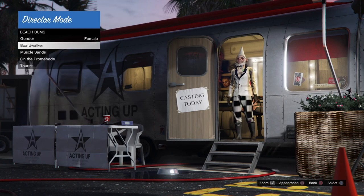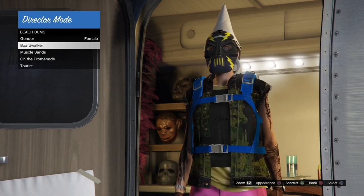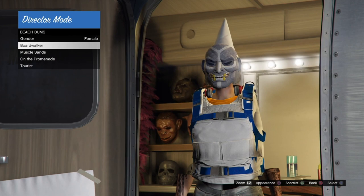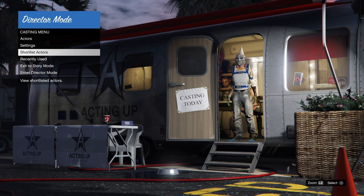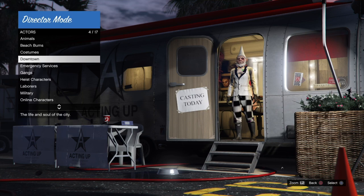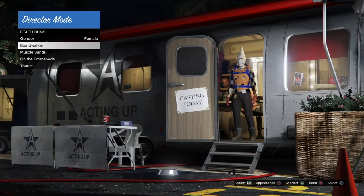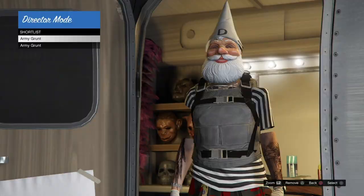Once you're done, press back and go into Actors again. Choose whatever section you want — I chose Beach Bums, hover over Board Walker, and press Square. This lets us transfer the badge onto our shortlist outfits. As an example, I'm using a pair of redneck headphones — hover over the outfit, go back into Shortlist Actors, and the headphones have successfully transferred. Now do the same for the badge: go back into Actors, look through outfits until you find the IA badge. Once found, press back, go into Shortlist Actors, and the badge has transferred onto your shortlist outfits.